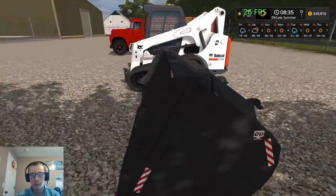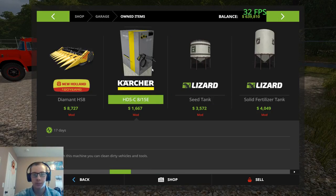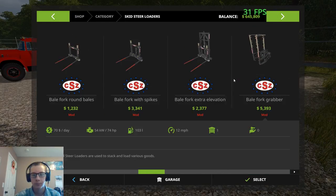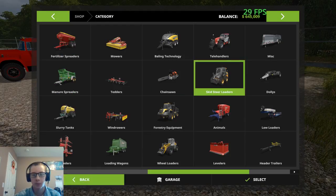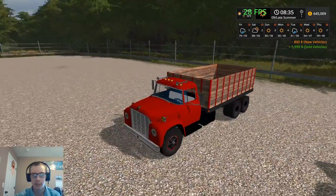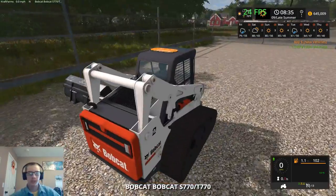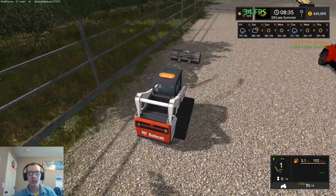I'm wondering now if we shouldn't get a different bucket. I think we're going to get the JCB bucket instead — just because it seems a little more fitting for this skid steer here. So we got the JCB bucket. I also leased this International Lodestar grain truck so we can use that to sell our silage. We're just leasing it so we don't have to keep it, and it didn't cost a whole lot of money.